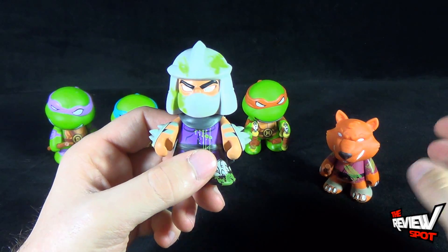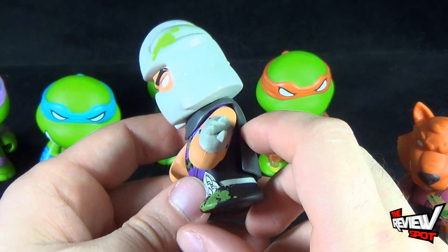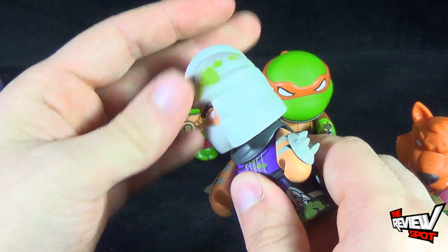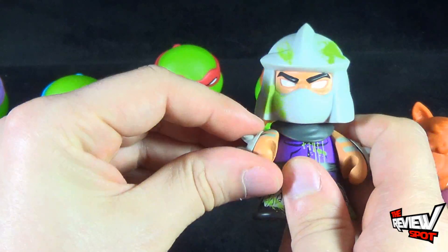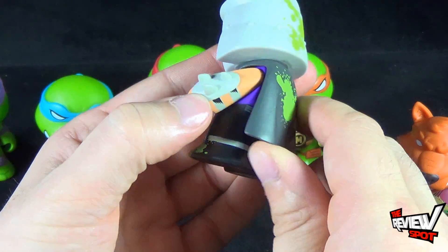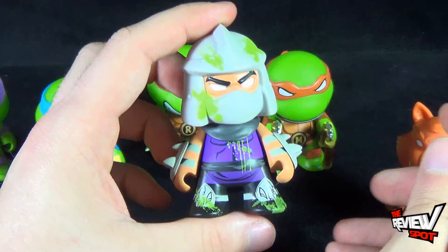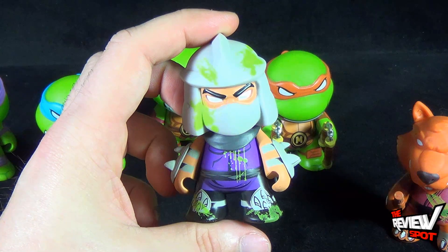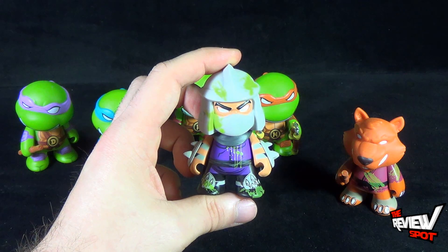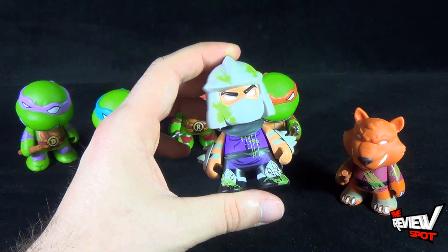Shredder doesn't have any pupils either — he's just got big white eyes. Articulation on all the figures is the exact same: they have rotation at the head and rotation at the arms, though it's a little more limited on Shredder because of the cape. He can't really move his arms too far back. I love the figures though. I just didn't like the keychain ones because they were so much more expensive.